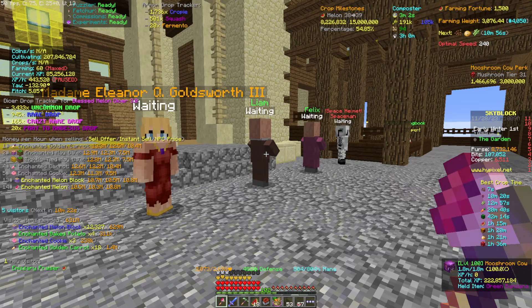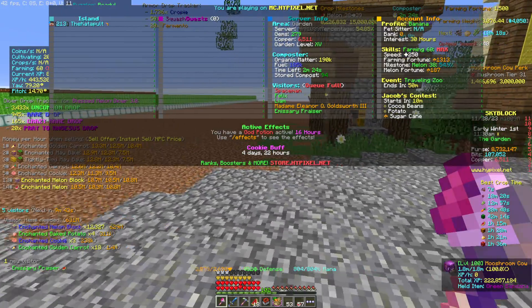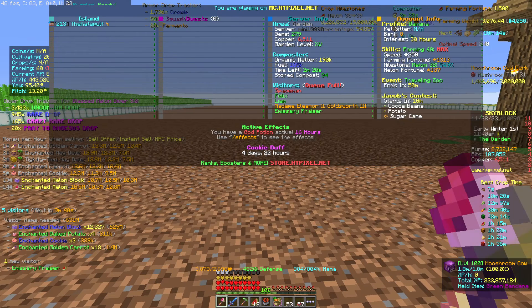Some of these mods you may be able to use the latest full release version, but some require the alpha or beta version to get all the features. They tend to be fairly stable, and the descriptions will tell you any known issues. In particular, if you want features related to the latest garden and pests updates — including how farming fortune is now split between base farming fortune and crop-specific fortune like melon fortune — you'll probably need to use an alpha or beta version for now.